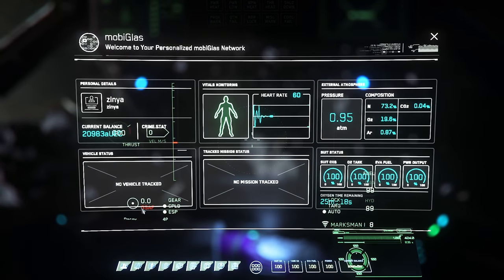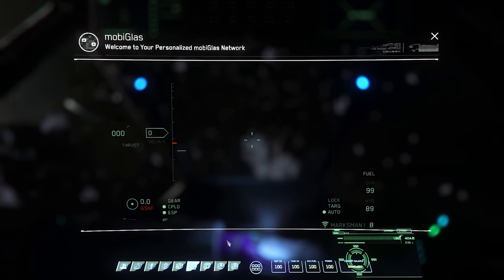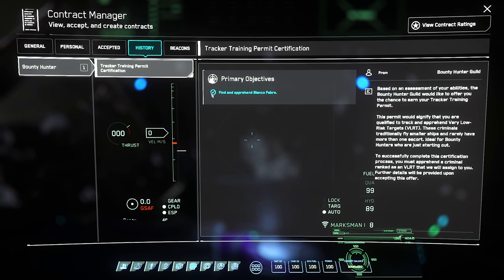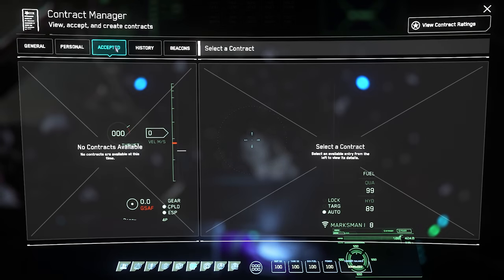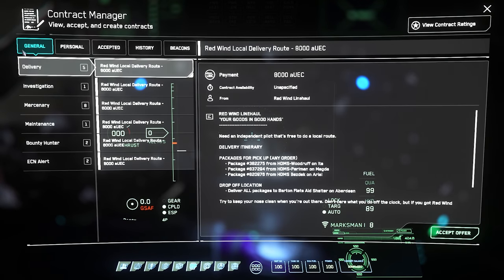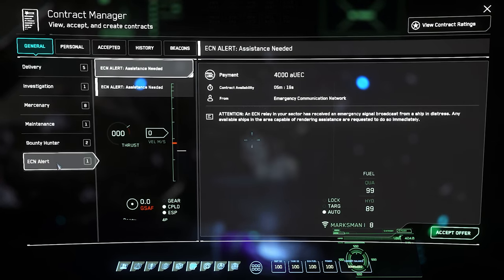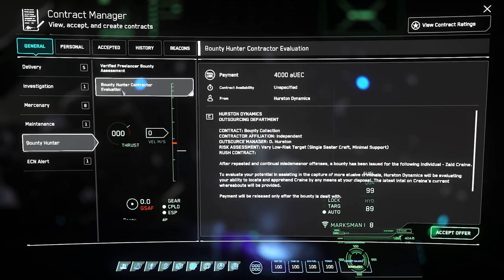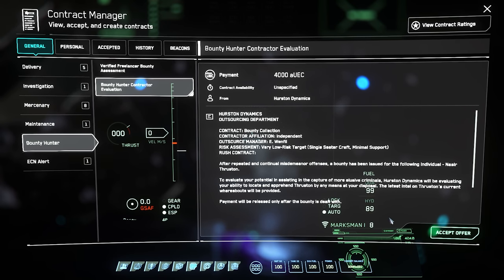Work continued on the reputation mobiglass app — basically a way of showing the player their reputation with any given organization. They've been considering how complex reputation might be in the future. Engineers have also begun implementing the feature itself, giving the team a deeper look into the app's functionality, so we should start to see it relatively soon.